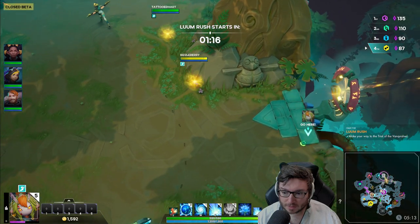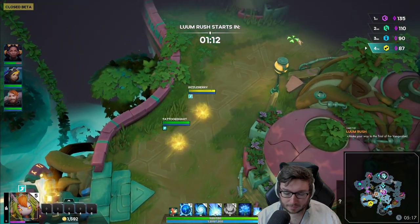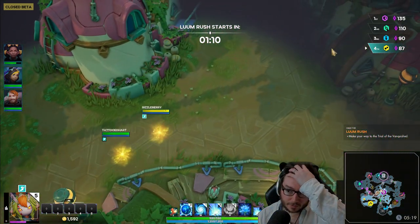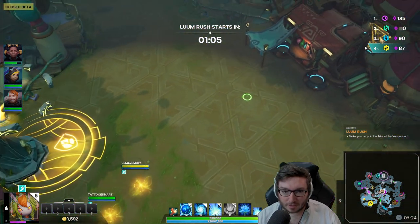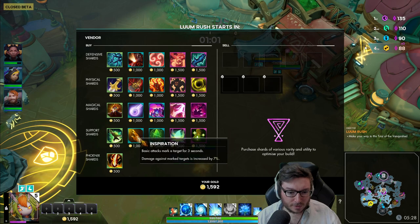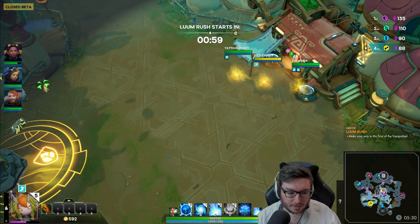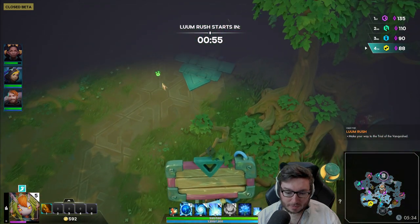We should probably take Teleport and make our way over. Basically, auto attacking and physical damage debuff items are what you're looking for here. From this shop, we're going to take Inspiration - marked enemies take 7% more damage - to amplify our team's damage a little bit.